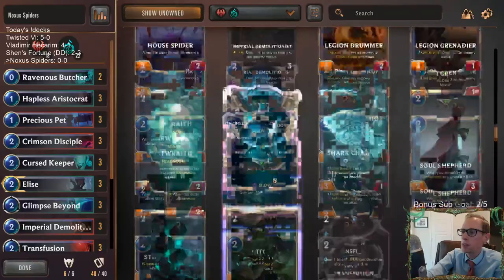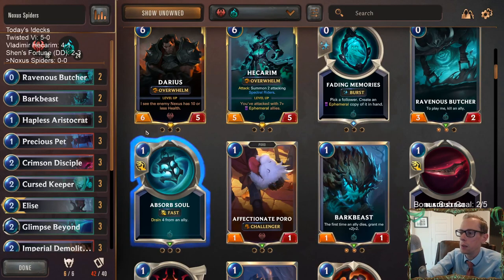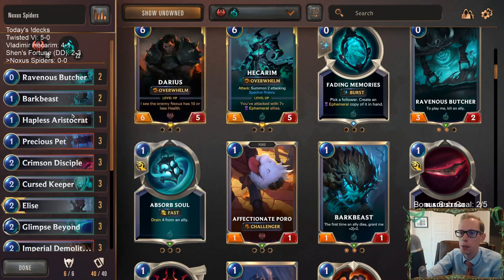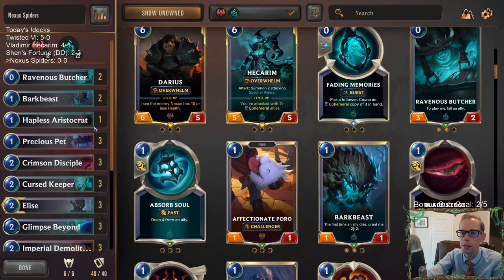As y'all know, I don't like Hapless Aristocrat. I forgot I was going to change this earlier. Last time we played this kind of deck, we did one Hapless Aristocrat and two Bark Beast — that's what I want to do. I like Bark Beast a little more, and with this deck Bark Beast may just be better because it's more aggressive. We'll just do the two and the one again.